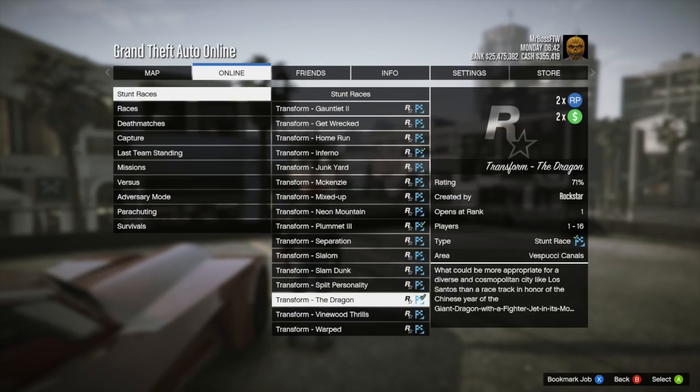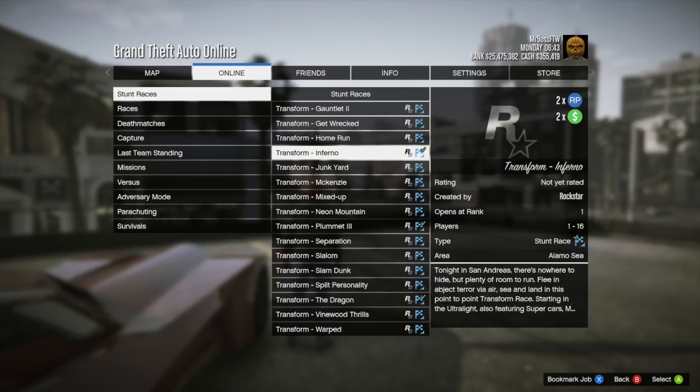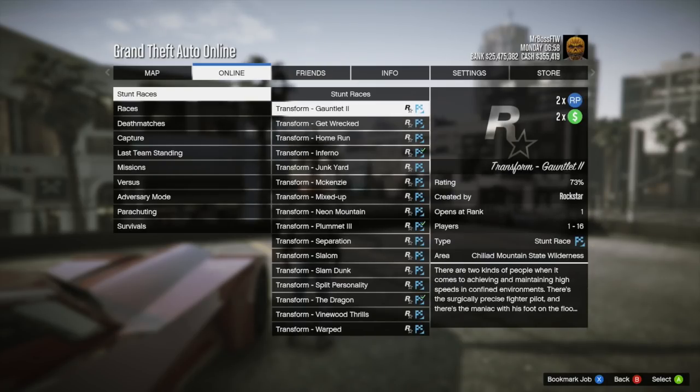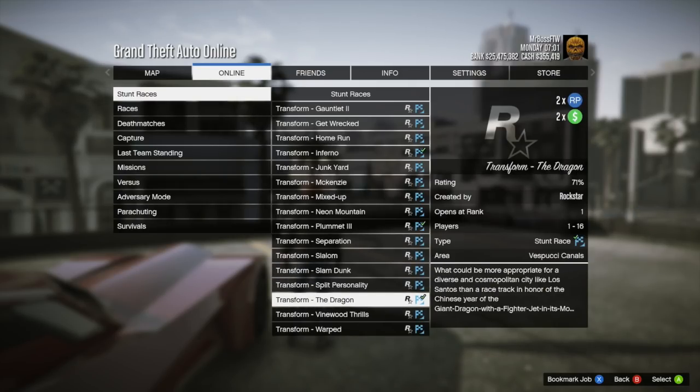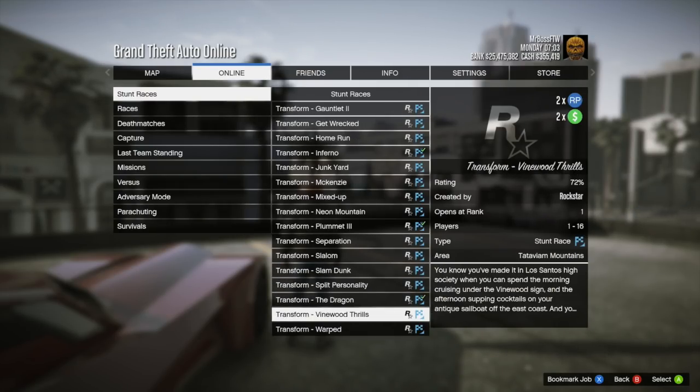Rockstar states that to give you a taste of the Vigilante's automotive prowess, they've added a new haunting transform race called Inferno. You'll soar through a hellish landscape in the ultralight, transform into the Beast, leap through a burning wilderness, and then rip through the streets in the Vigilante. We did this on our live stream earlier today and it's probably the best transform race Rockstar has added to the game. Not only do they have the Vigilante and the Beast, but they also feature the Halloween weather — buildings are on fire, trees are on fire. It's a really cool experience.